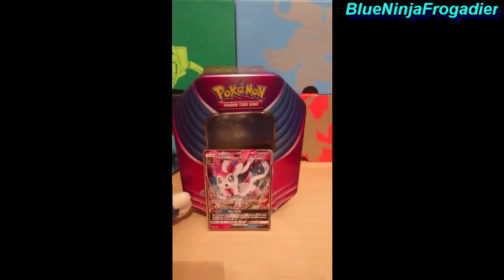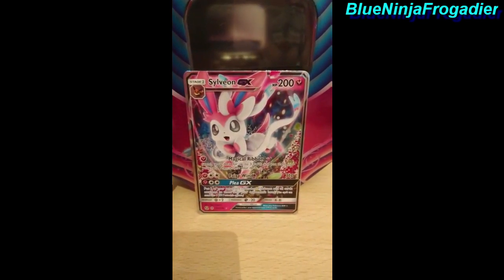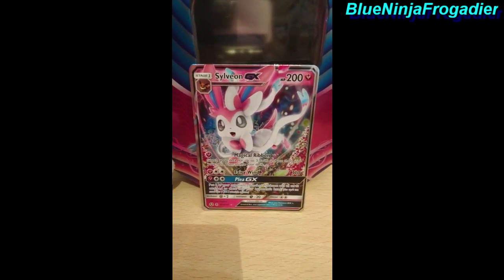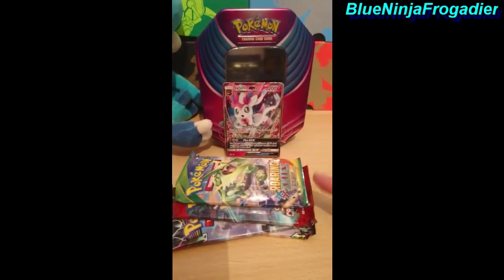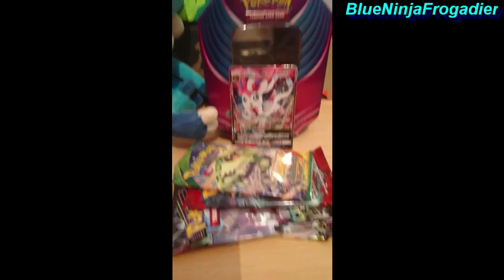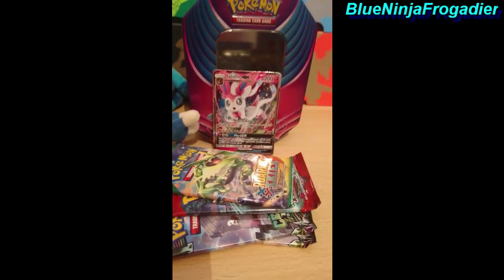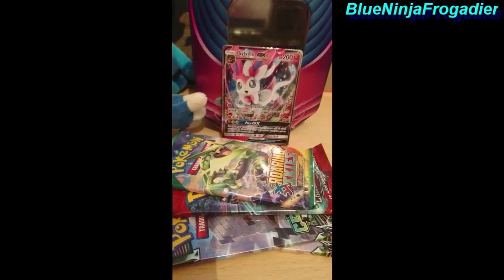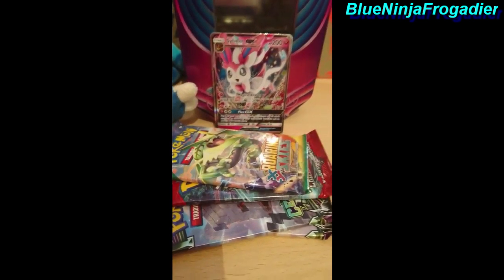Hello, it's me, Blue Ninja Frog Gator, with the Sylveon GX tin. Of course we have the GX right out of the tin. I did the same as I did on the other two tins — I opened them and haven't opened the packs yet, we're going to get to them right in a sec. We've got War and Skies, Crimson Invasion, and two Celestial Storms. Hopefully we pull something good because on the last tin, the Glaceon, we only pulled the normal regular rare. But let's see what we get in the Sylveon tin. Let's dive in.